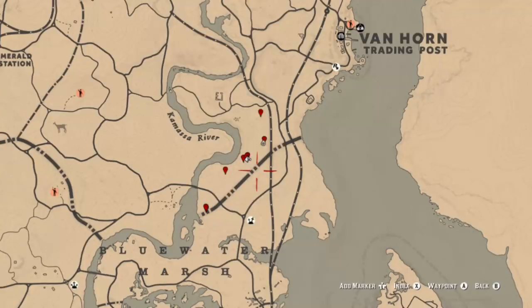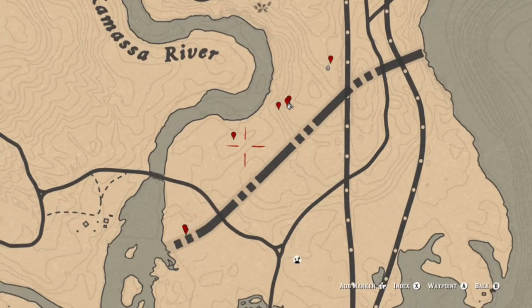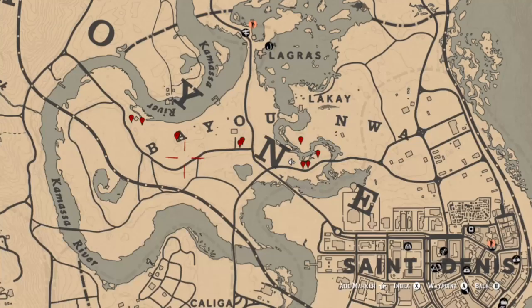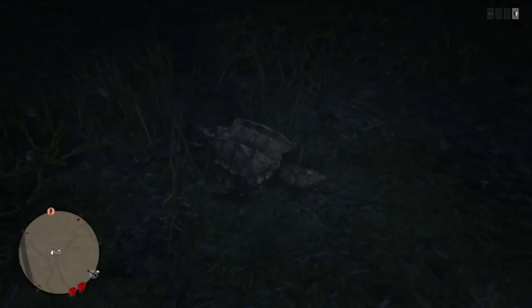Next is evergreen huckleberry. You can find this in plenty of spots all along this area. Just a little to the southeast of where it says Kamasa River, there are plenty of locations for huckleberry. Moving a little south where it says Blue Water Marsh on the map, there are plenty of locations there as well. Moving south even further to the bayou, there are plenty of spots — specifically this bayou area and a little to the northeast at the peninsula — great locations to get all five challenges done.